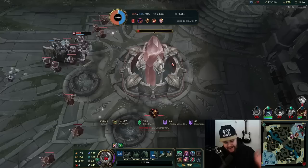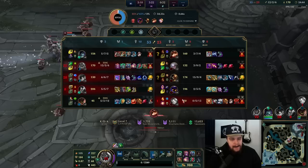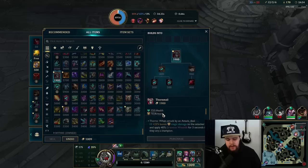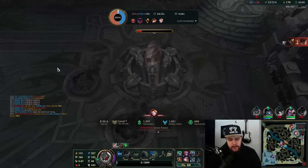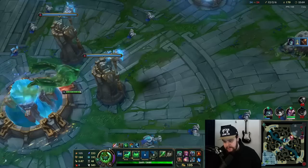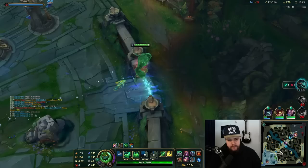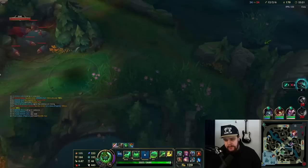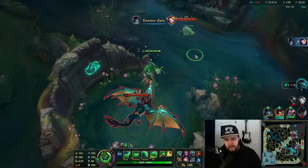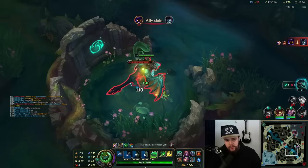Good aggro-fishing from Teemo. At this stage I'm dealing with some CC — not that bad. I could switch out my boots for Mercs, which I think would be worth it. I'll do the Mercs and buy the Elixir of Iron as well. If I create space for my team to hit the Nexus we win, but I think getting soul into ending makes more sense. That way if the enemy somehow wins a fight they don't get the dragon soul and can't make a comeback.